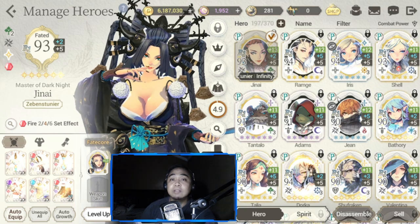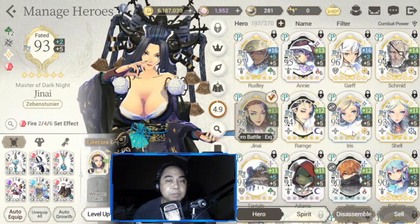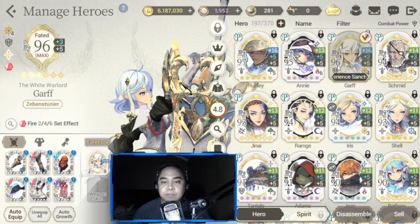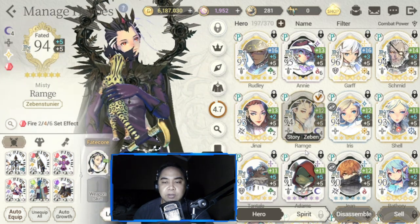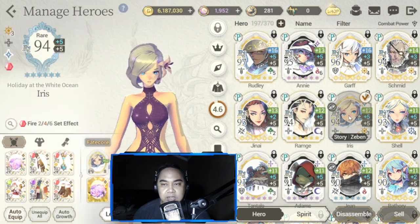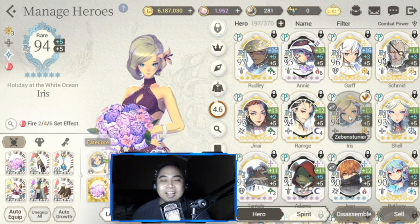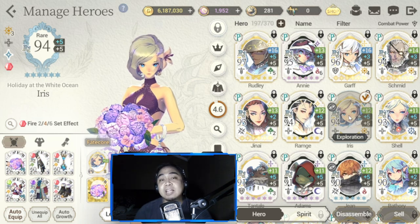My main team for PVP tag is Redly, Annie, Garf, Ramji, and Iris — I'll show the exact team composition later.